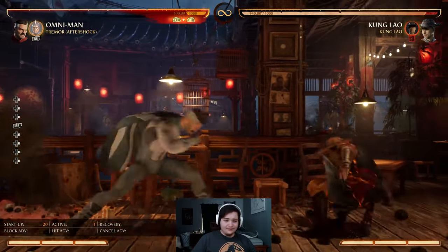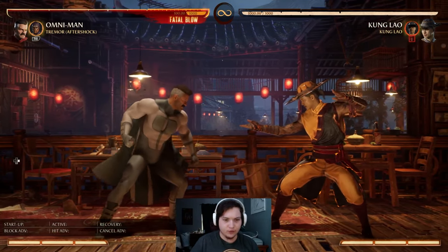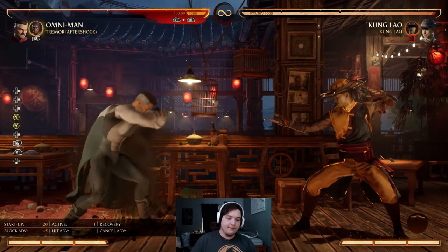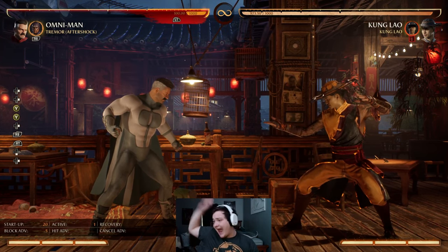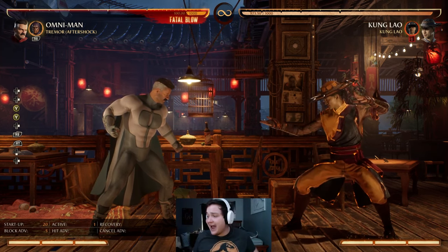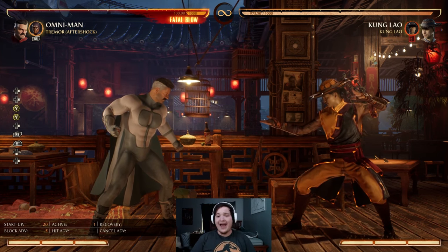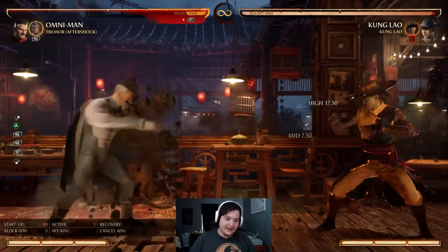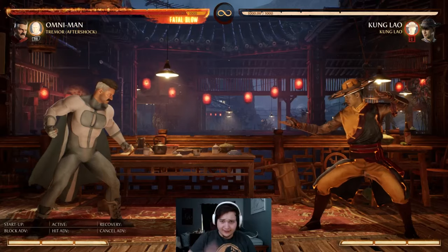The Forward Punch — this little Forward RB cameo — is really great for block strings because, as you can see, it is minus five and has mongo pushback. They get sent back so far — I'm talking they get sent to Montreal. The time zone shifts when you hit them with this move. They're so far back you can literally just throw it out there. When I'm playing Omni-Man, I love to throw it out after that little low is unsafe — he gets sent halfway across the stratosphere and I can launch myself at him.